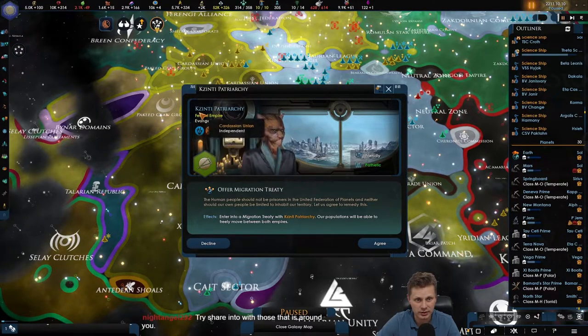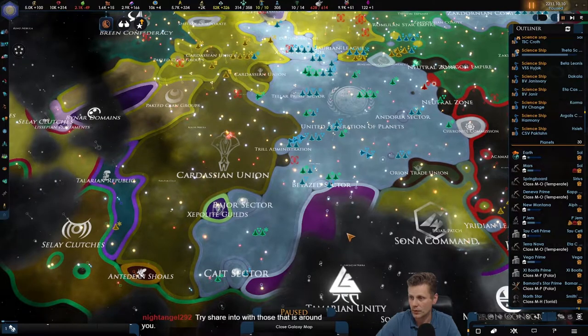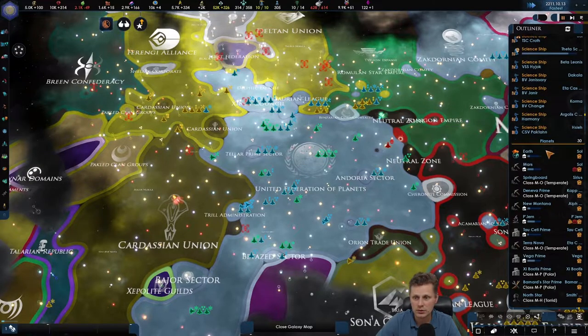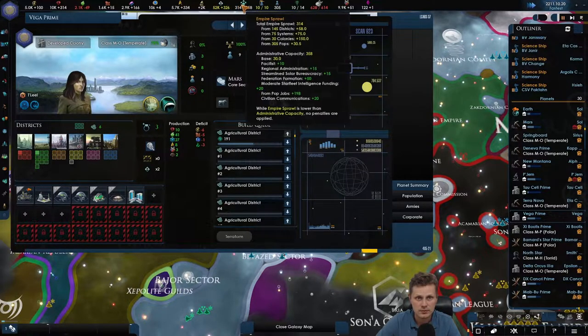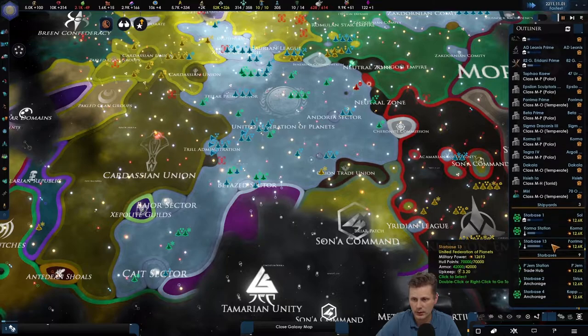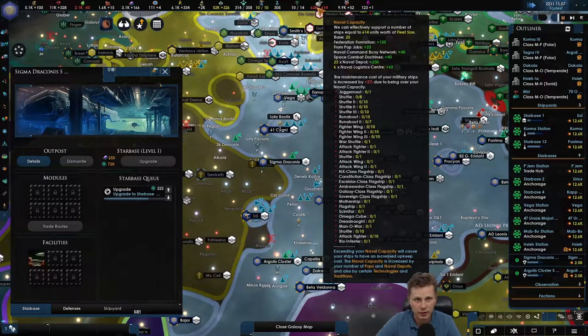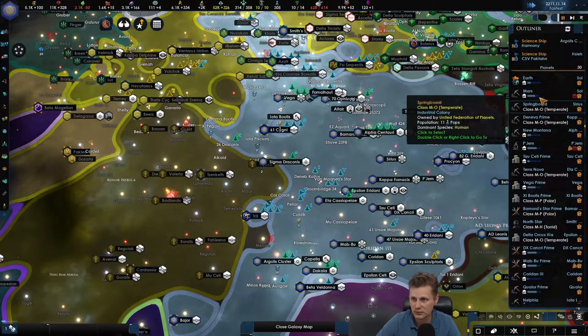Migration treaty proposal from the Ksinti Primarchy - sure, go for it. Vega Prime is building agriculture and we need more imported stuff. The starbases are building up currently and I'm thinking they're going to be naval capacity because we're kind of low on naval cap - that is something we need to change.